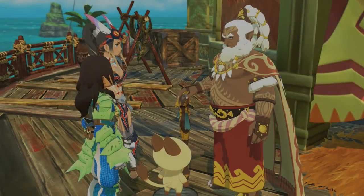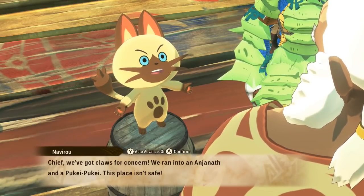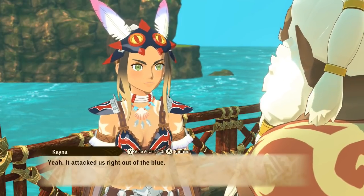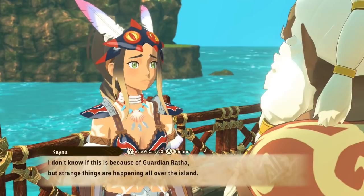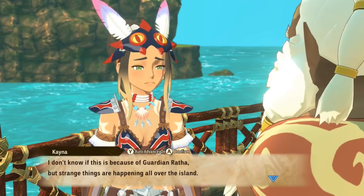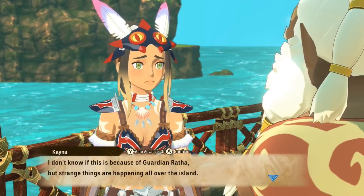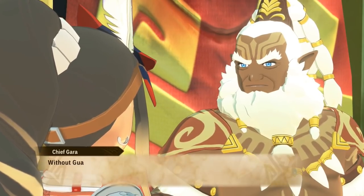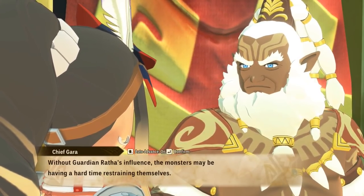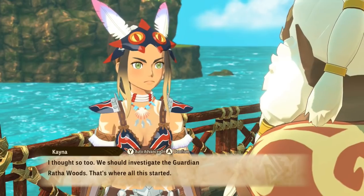Chief, we've got claws for concern - we ran into an anjanath and a pookie pookie isn't safe. An anjanath? Yeah, it attacked us right out of the blue. This is pretty serious because of guardian ratha. Strange things are happening all over the island. You really would want a sense of safety, especially since you're supposed to live in harmony with monsters. Without guardian ratha's influence, the monsters may be having a hard time restraining themselves.